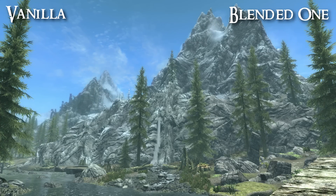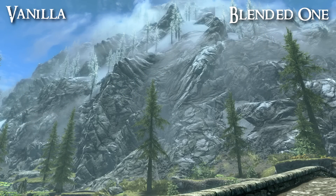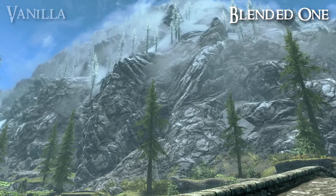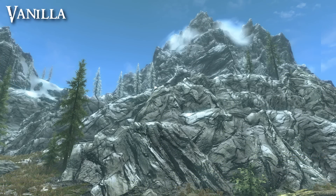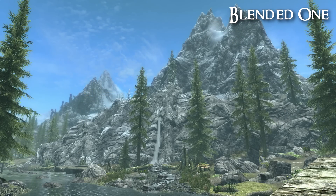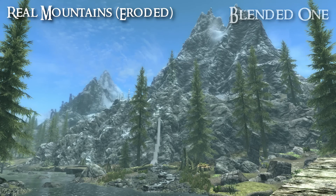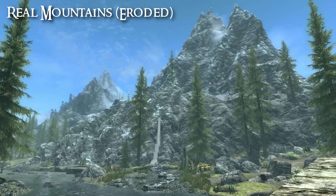The mod that grabbed my attention the most is one called Blended One Mountain. The surprising thing about this is it really doesn't change the vanilla texture very much — it looks almost identical actually. But it seems to have a little extra roughness, a little noise added to the texture. And although it's not a huge change, it makes a big difference to how fake the texture actually looked in-game. It might be hard to notice on video but in-game it made the mountains look more real — very similar but less fake. So right now for me it's a choice between Blended One and Real Mountains Eroded.